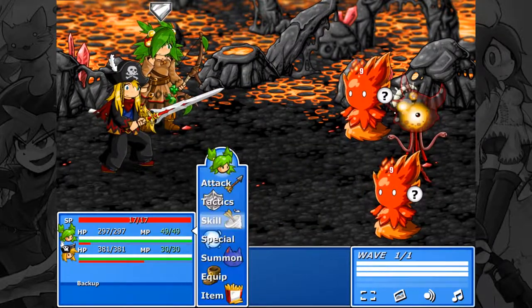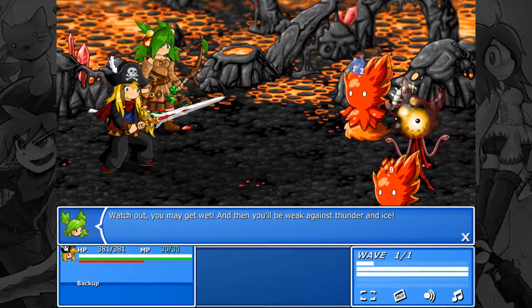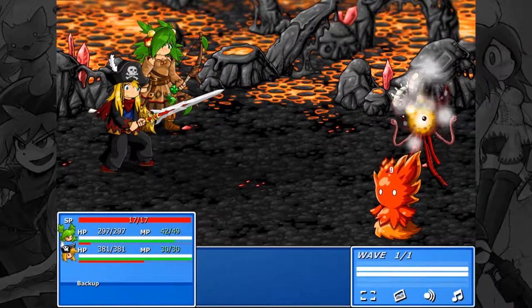Let's use Aqua Arrow on you. Watch out — you may get wet and then you'll be weak against thunder and ice. Just like that, one is dead.